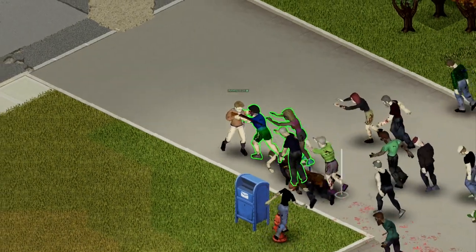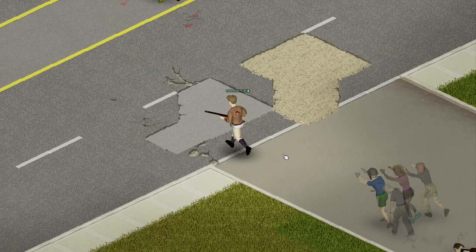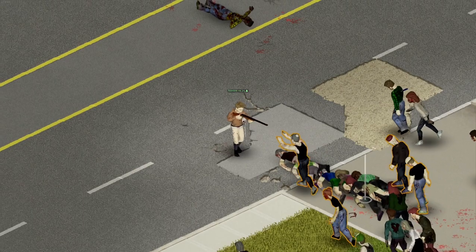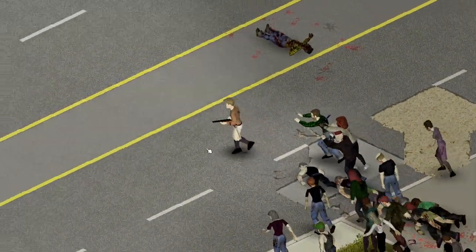The best method to do this is to run away and get some distance between you and the horde, and then when you're far enough away, just stand there aiming at the horde waiting for them to get close enough for the outline to be green, and then you shoot. Repeat this process and you should be fine.